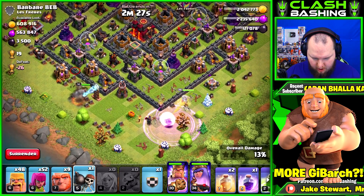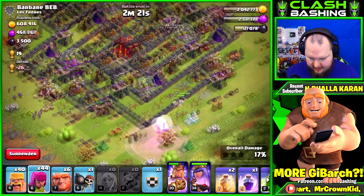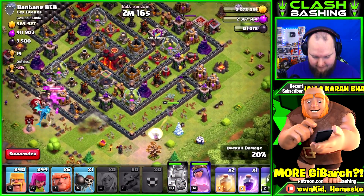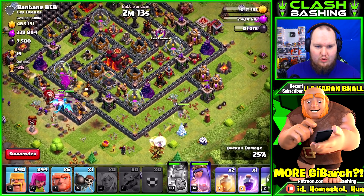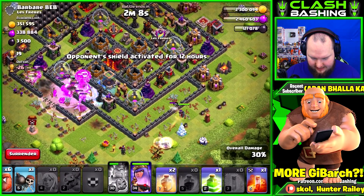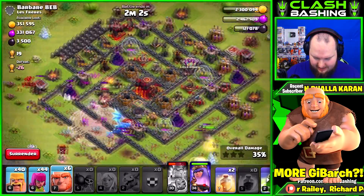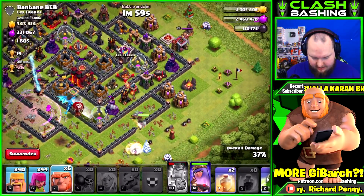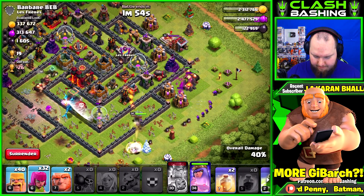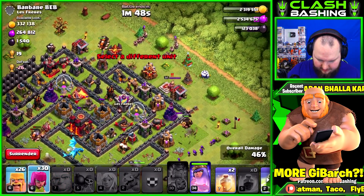I'm gonna send my king up this way, send a giant in so we can wall break, go a couple giants, let the queen do her thing. Oh, we got an electro dragon from the clan castle! I just put that electro dragon right into an air defense because I figured we had ground troops. We do have a freeze — let's freeze that air defense. That really caught me off guard.